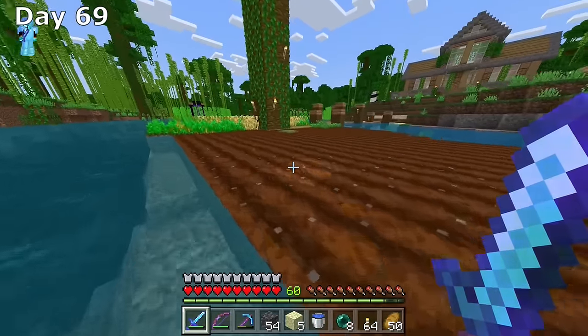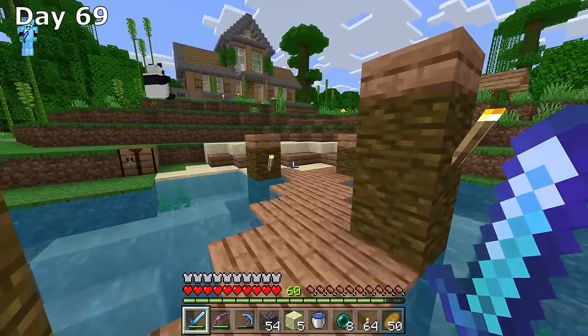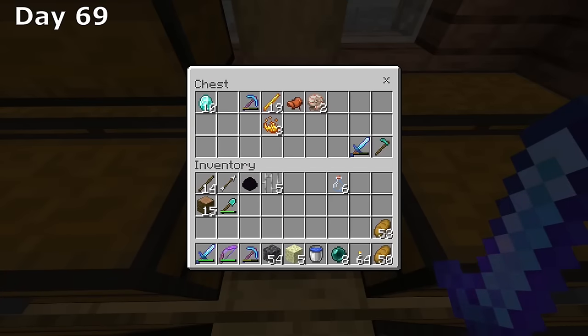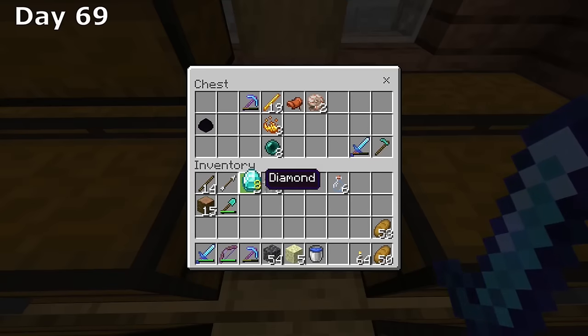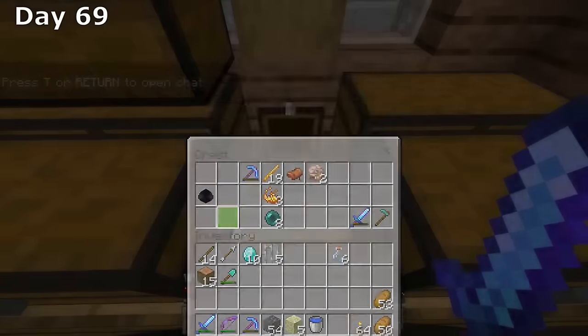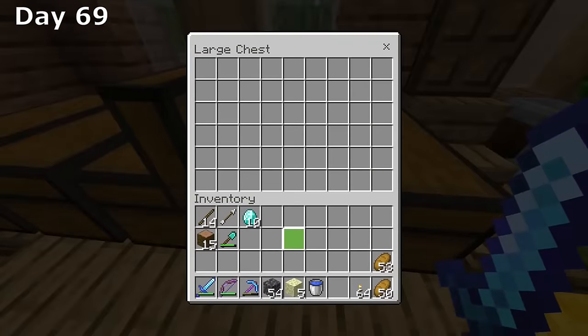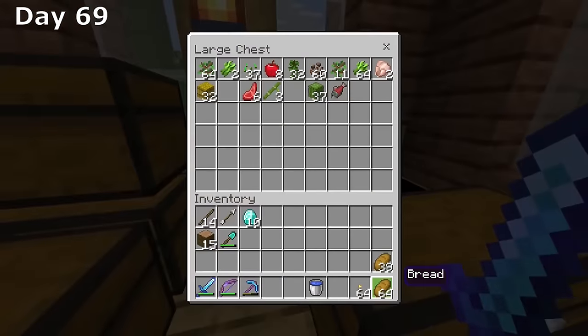We successfully defeated the ender dragon on day 68. On day 69, I make my way back to home base. Overall, I did have fun fighting the ender dragon — it was very difficult, especially with my bow accuracy and accidentally looking at endermen. Before day 70 even hits, we have now completed all three of our goals from the beginning. Now I want to use these 60 levels to enchant, then get an iron farm started. We still have 31 days to go — let's do this.